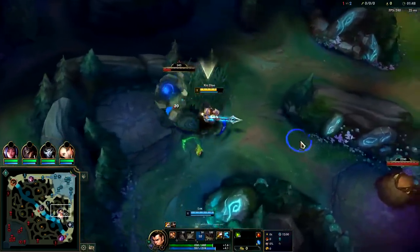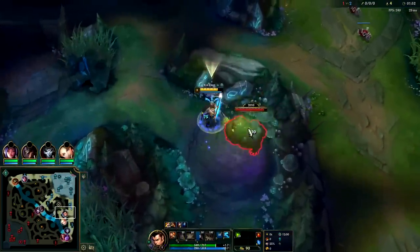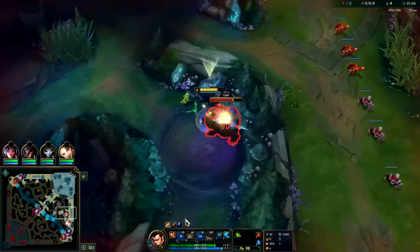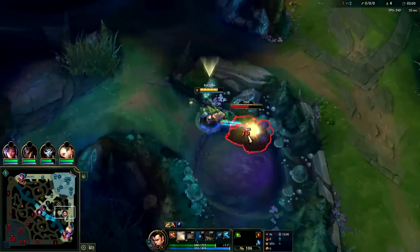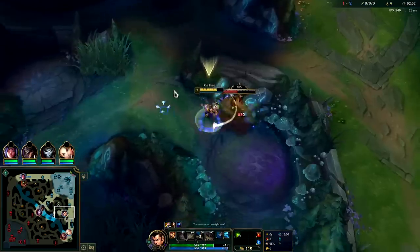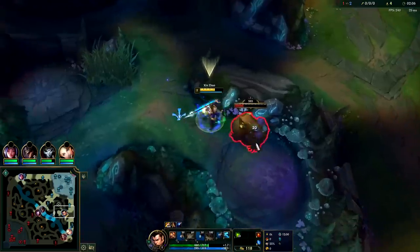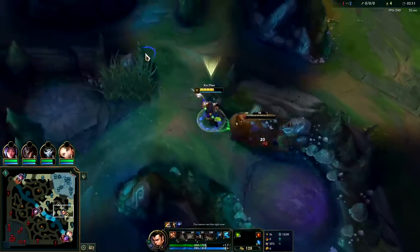Xin Zhao can do some pretty crazy things whether you're playing him with Lethal Tempo or Conqueror. I lean a little bit more towards Lethal Tempo — the synergy it has with your Q knockup and with your passive feels a little better than Conqueror's additional healing, because ultimately you need to land your knockup ASAP so you can land your W, which is your main source of damage since you're maxing that first.